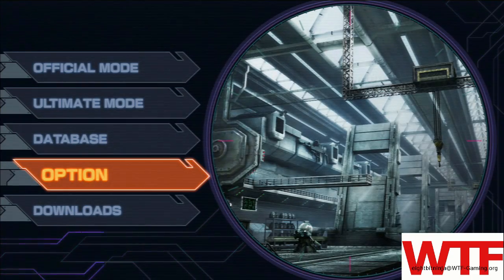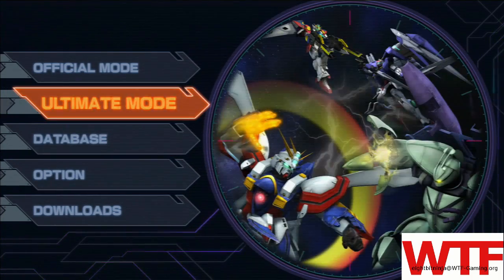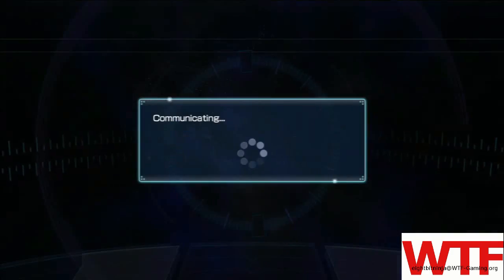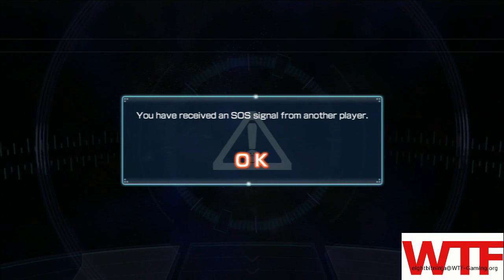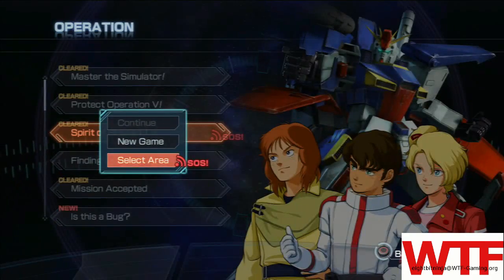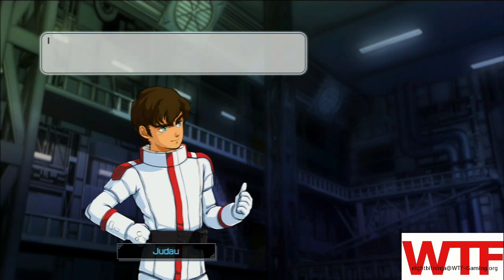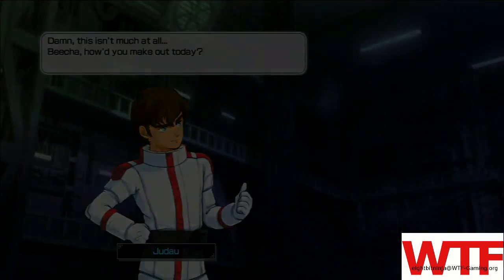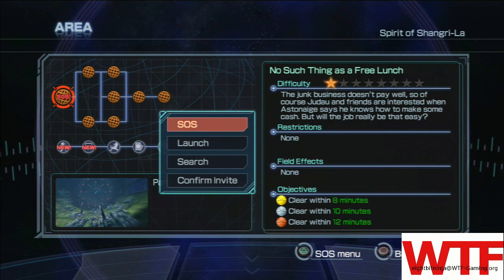And then now we'll end up going to pick a level from the Ultimate Mode. And it says there that it found an SOS signal, which means a person is waiting for a Multiplayer Partner. And it shows up right there next to your level. And you're going to go to the level where it shows it there.